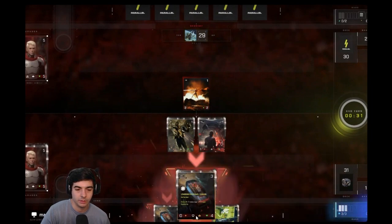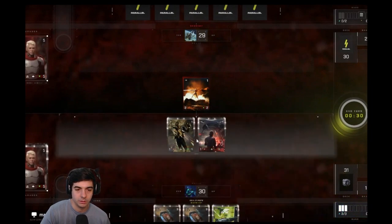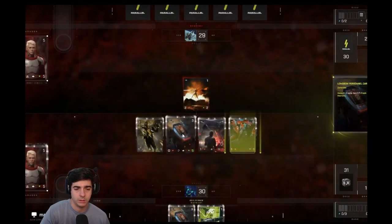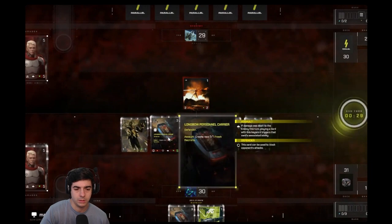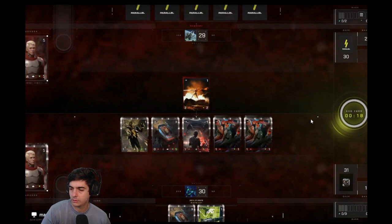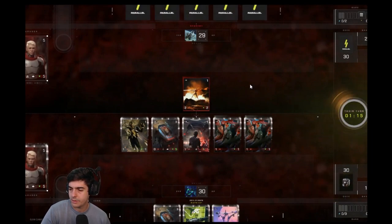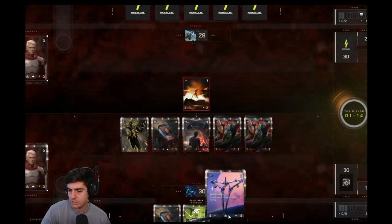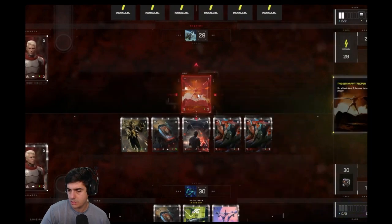In general, always put your defenders towards the end. Because right now where you have it, if he hits you with a glaive, you're going to lose three units instead of two units. There's our Corsair. Next turn is probably just going to be PSA, maybe longbow.